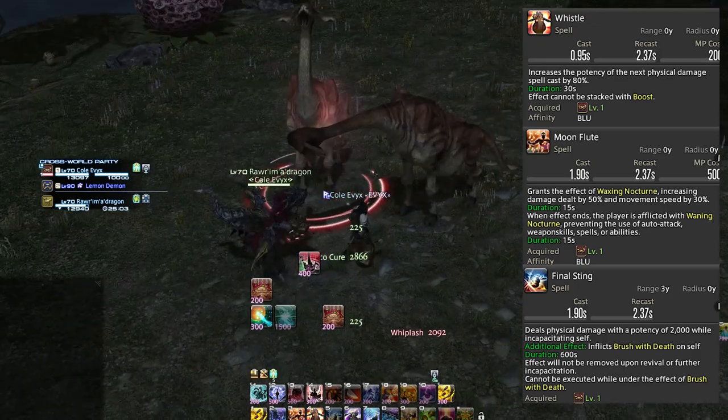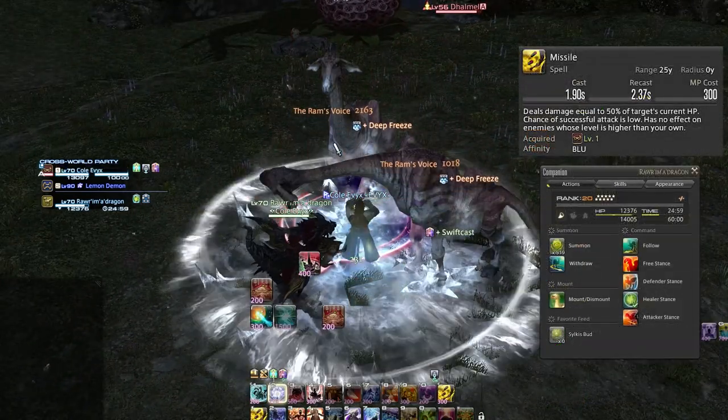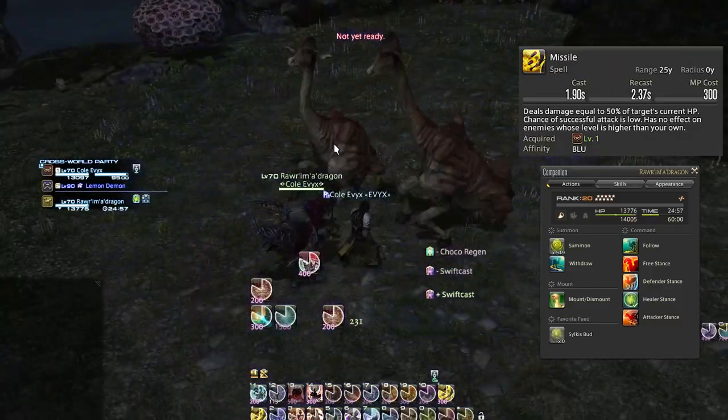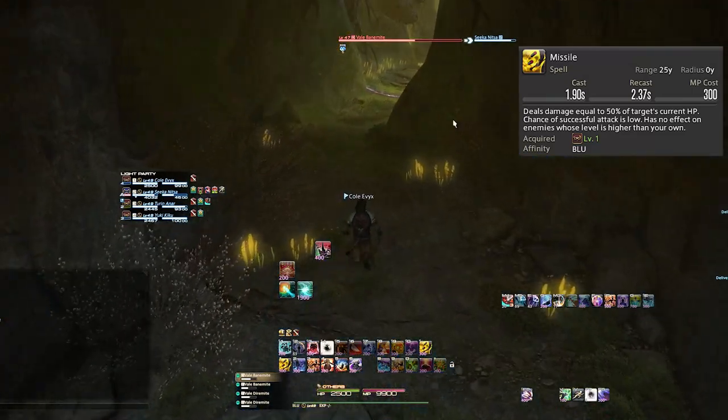Missile requires you to go into an instanced battle — the Big Keep with Gilgamesh — and this is where that friend really helps out. Lower Enkidu's health to around 50% and then you'll be turned into a frog, after which Missile will be cast. As a bonus, this is also a great way to get the White Wind skill, which is a solid heal.